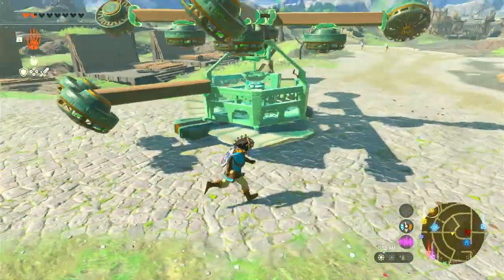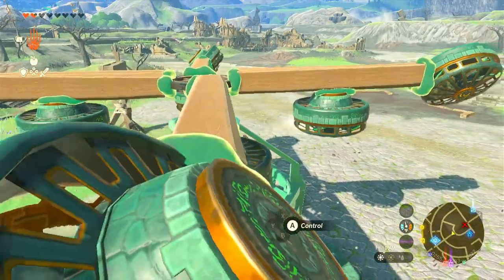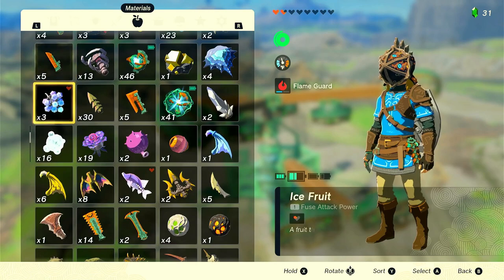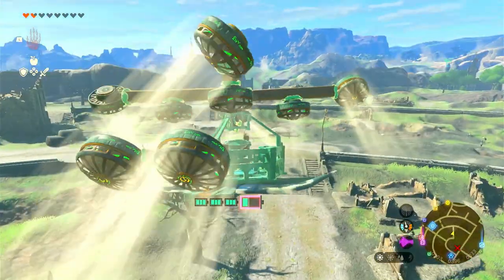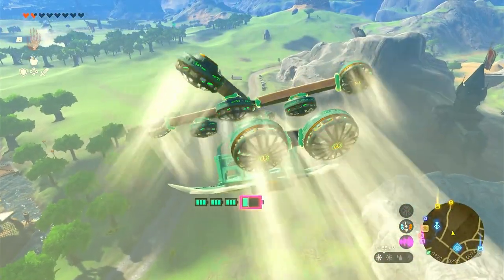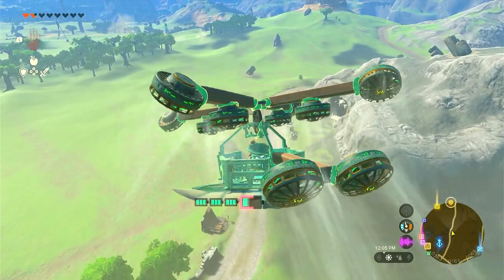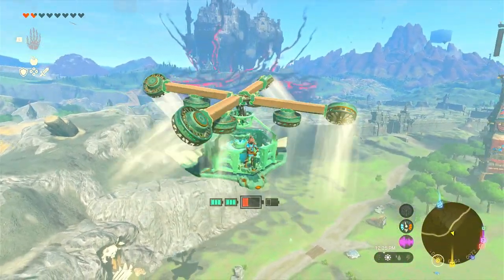Now that we've used all of our materials, we have an insane looking helicopter. I'm gonna take it for a ride to show you guys what it's like. The one problem about the helicopter is that it uses a ton of energy, but if you have a ton of Zonai charges you should be fine. It's really smooth and very easy to get around. When you push forward it goes down, and when you let go of the joystick it goes up — so try and keep it right in the middle of that. All those NPCs are gonna be jealous of you.